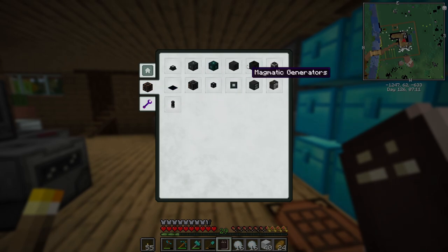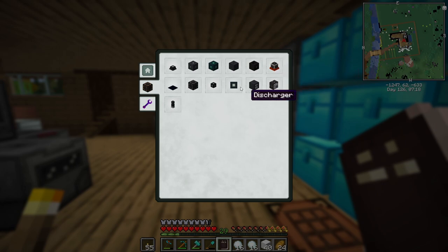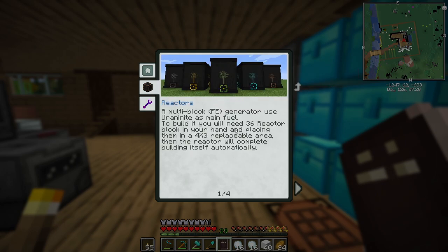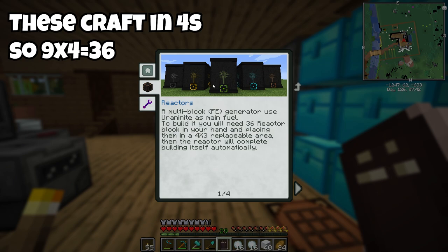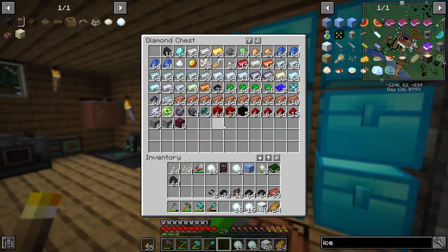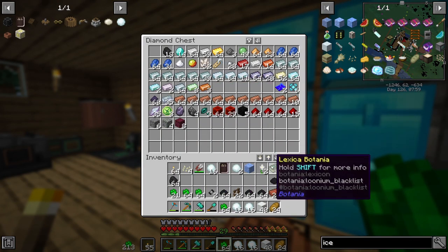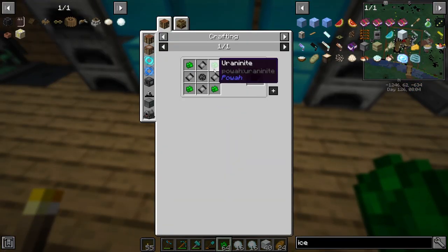So we need to go ahead and make the reactors. As you can see from the power mod, we have a whole lot of items here that are pretty neat, but the reactors are what we want. I went ahead and did a creative world for testing. These are actually really cool — extremely easy to build, believe it or not. We're only gonna need to craft up a total of nine. These things get 5,000 FE per tick, which is pretty much all we need, and for the amount of uranite we have, it's like the perfect amount.